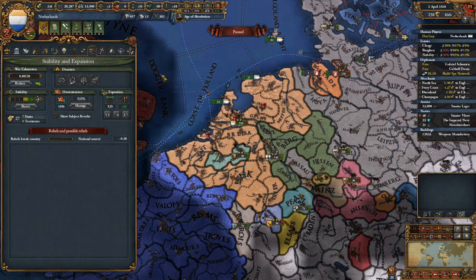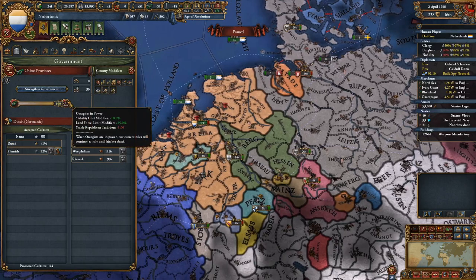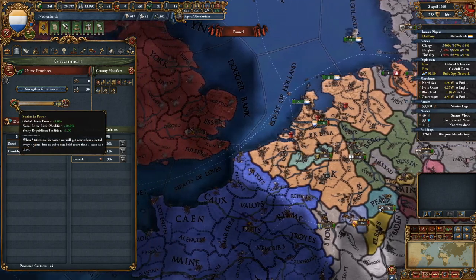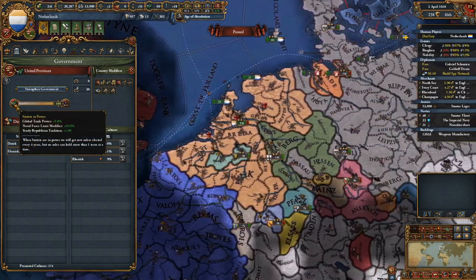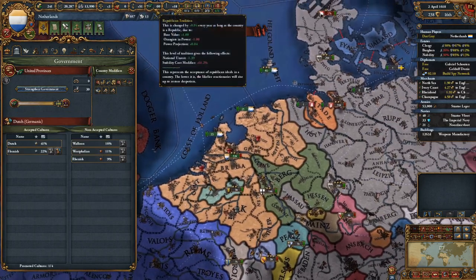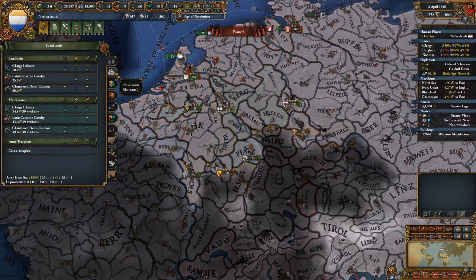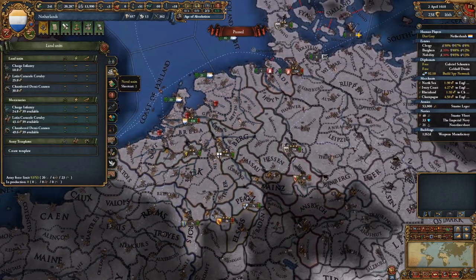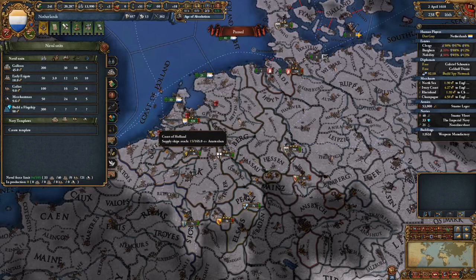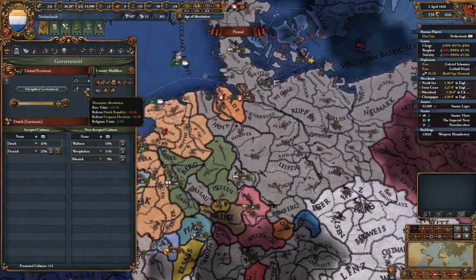They've got three stability. They've got the monarchists — the Orangists in power — which give them that land force limit and stability cost. If they want that actual naval force limit, trade power, etc., it's as simple as electing a few statuses, getting the republican tradition back up, getting that naval — whatever. They can build over and then just, when they need to have it even more, switch over the status.